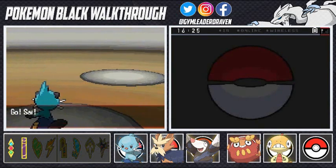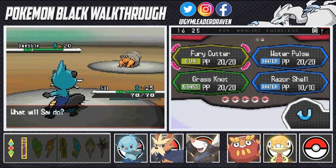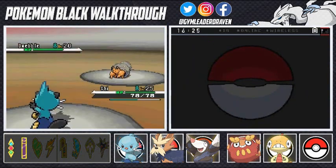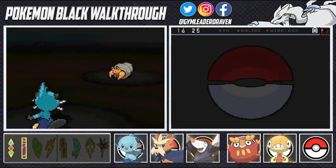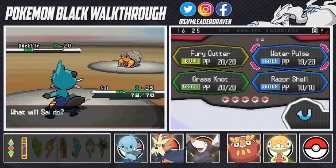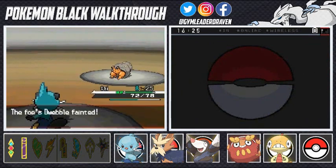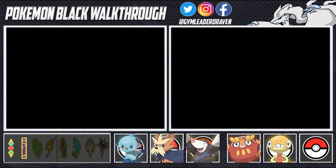Let's go with Oshawott — bring it. Water Pulse, because Dwebble is a Rock-type Pokemon so it will faint. Its Sturdy ability prevents it from getting knocked out in one hit. Let's go with Razor Shell. There we go — that's how you do it, guys. Getting annoyed by these freaking Harlequins.